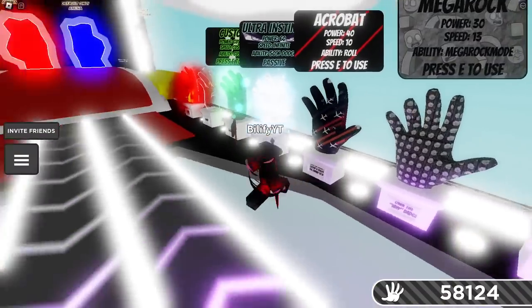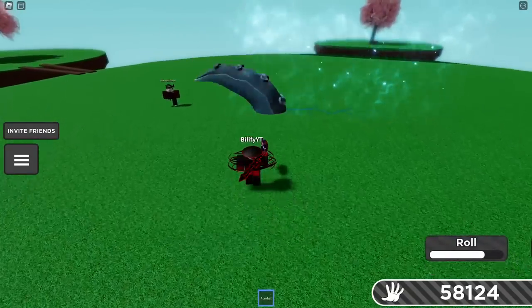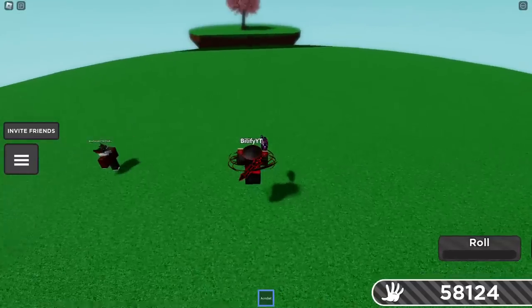We have Acrobat as a counter. For Acrobat, you can easily get out of the way of a Kraken user if they cast it on you. Just look at that — Acrobat out of the way. You're a ninja. Go back and forth. Acrobat.